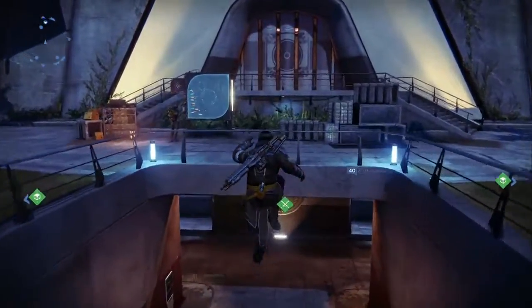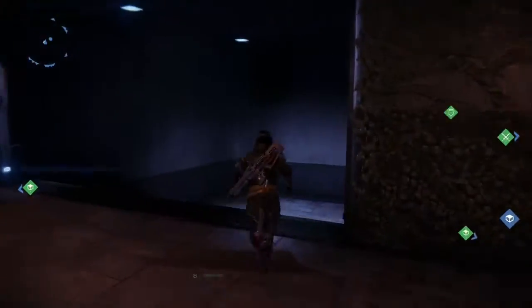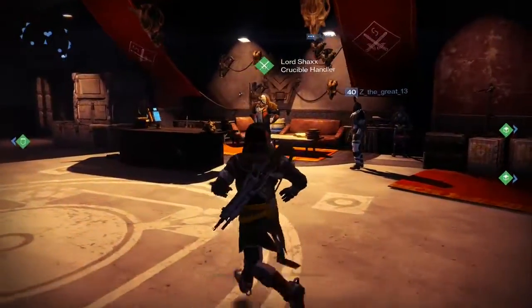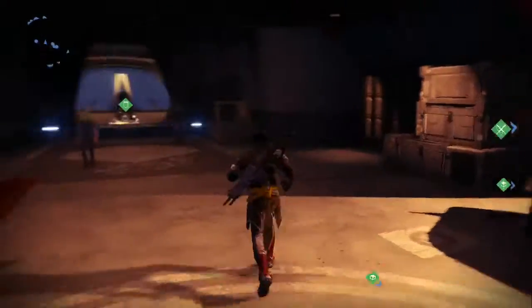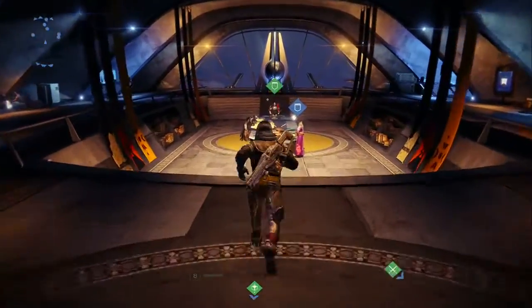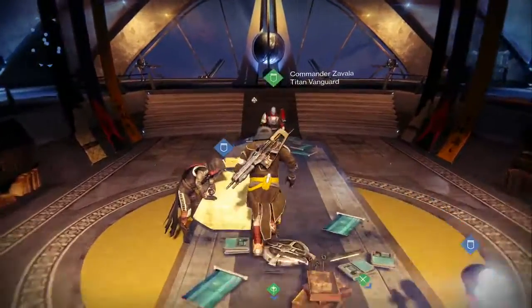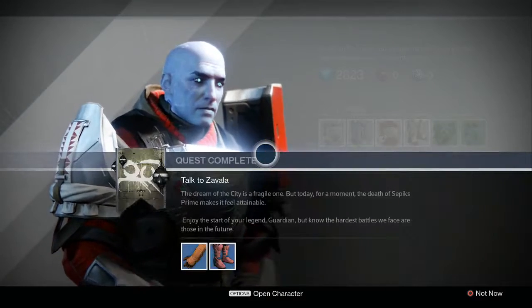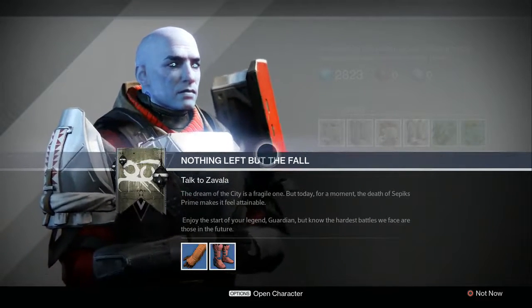The real reason we stopped by is because we need to talk to the Vanguard. There's a quest over Shax's head - he's the Crucible Quartermaster and deals exclusively with the PvP stuff. We're not going to deal with that right now so we're going to ignore that.